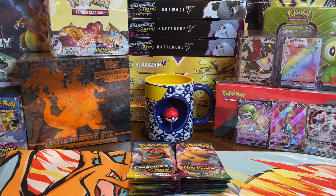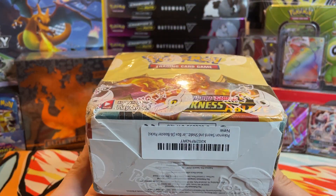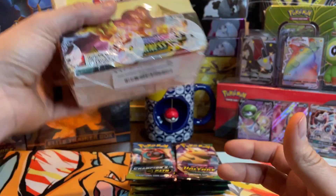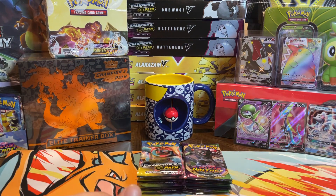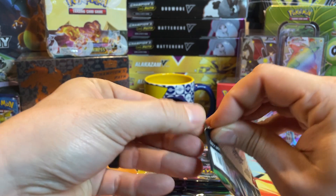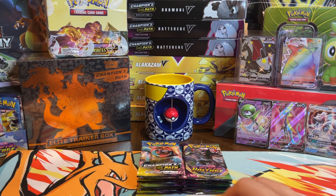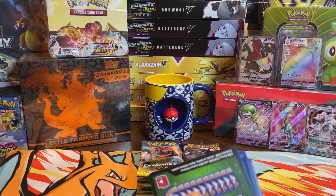Before I continue, obviously I know you guys see this booster box sitting up here. This will be opened within the next two weeks — we're gonna crack this. It's a Darkness Ablaze for more Zard hunting, of course. When you do go Zard hunting, you need to bring a professional. We're in the Vivid Voltage now, guys — going back and forth with the Pikachu art, let's see if we can get a hit.